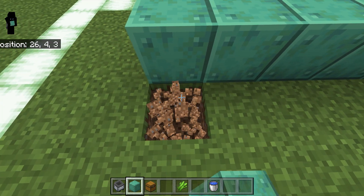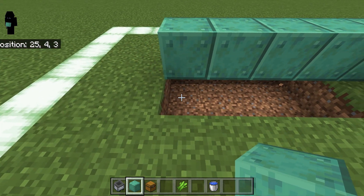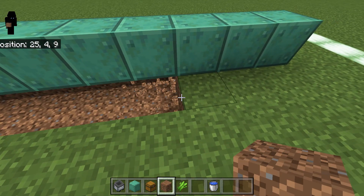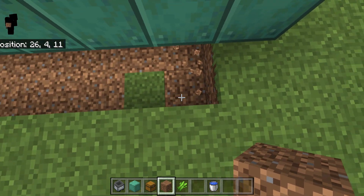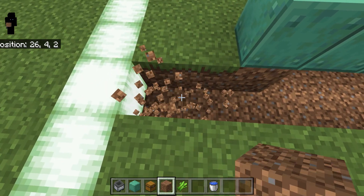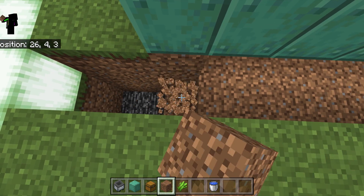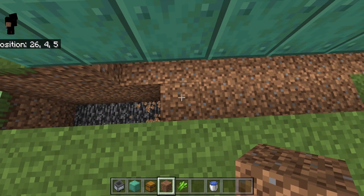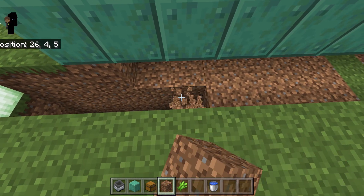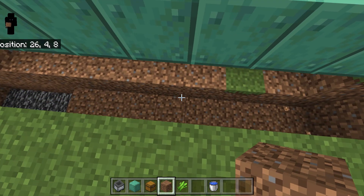We're going to come over here and dig out behind or under these blocks. We don't need to dig out underneath this one, so let's place that block back — we only need to come out eight total. Then we're going to come down one more here, come out two over here, and go down three total — three here, three here, and then down one more, so we're down two.